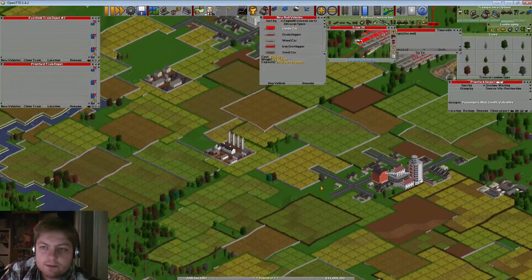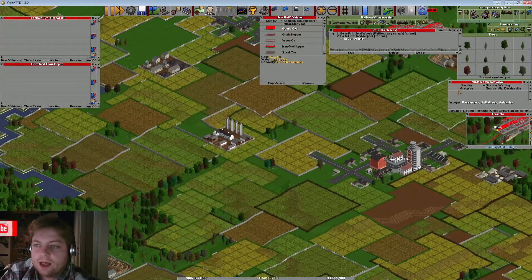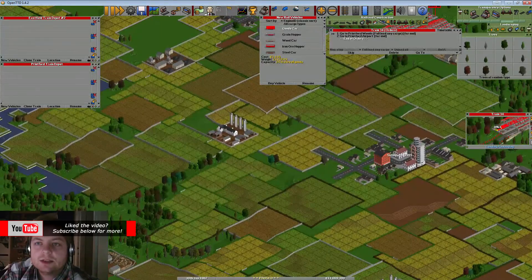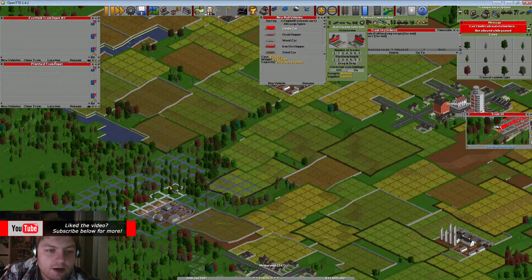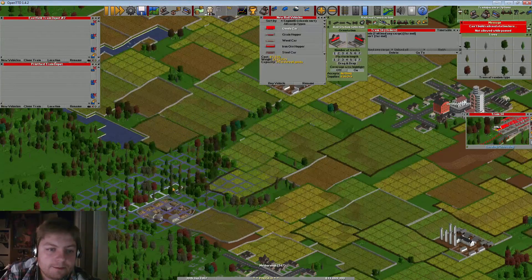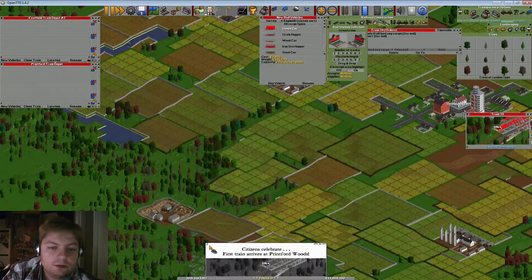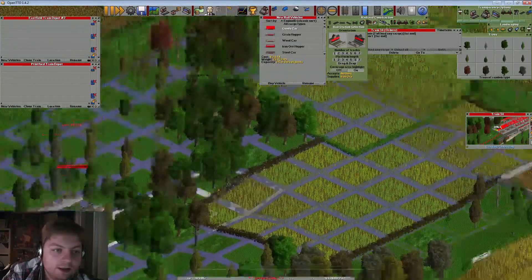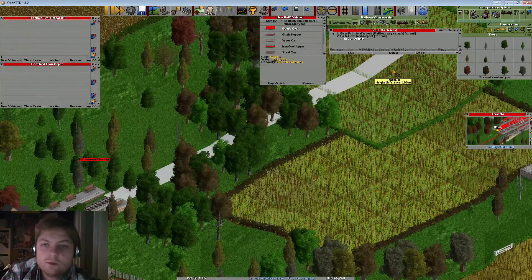But first, let's expand this mine route we did last time. As you can see, these airports are very expensive now and we need to figure out a way to make money. Maybe I should unpause and figure out what to do.